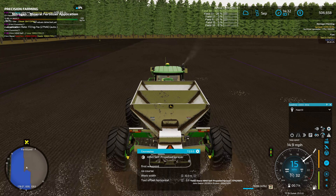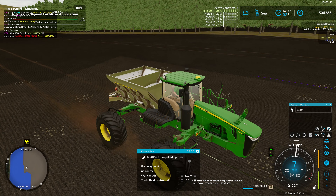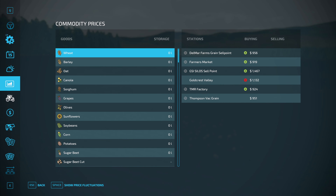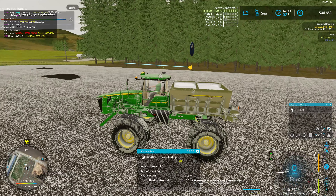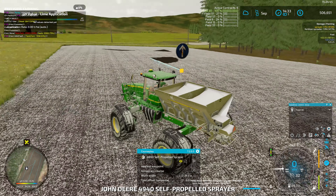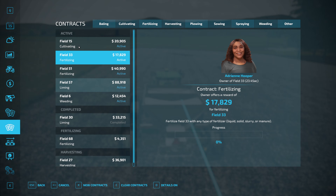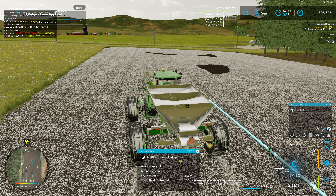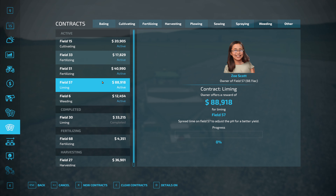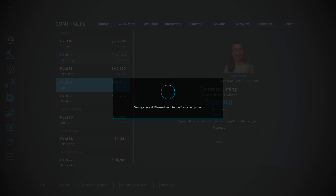Field 30's finished — let's stop here a minute and get you on to the next field. We've got 72% left, probably not worth going to fill up — we'll just go right to the next field. Next field is field 57 — that one's way out there. Must be a good sized field from how much lime it needs. The contract is $88,000, so it's got to be a fairly good sized field.